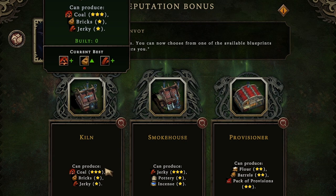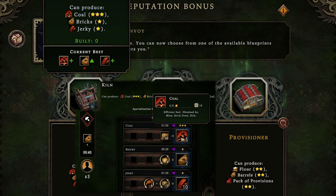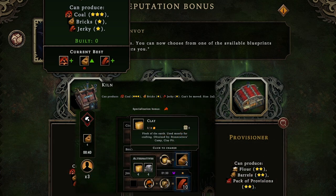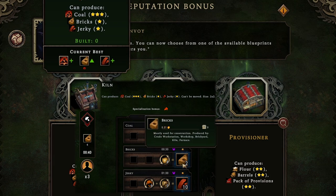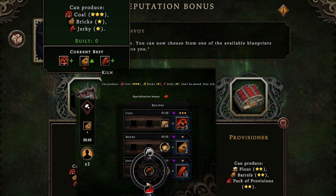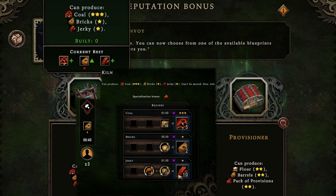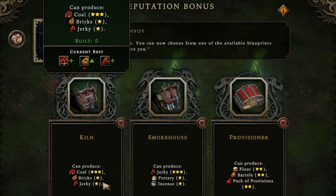We do have a building that synergizes with our cornerstone — the kiln makes coal, which is a fuel recipe, and coal is four times more efficient than wood at the hearth: 1 minute of fuel per coal versus 15 seconds per wood. You always need to keep the hearth burning or really bad things happen. The kiln also makes bricks at 4 clay to 2 bricks, much better than 6 to 2. Plus we have access to the jerky recipe — 6 meat or 6 insects plus wood makes 10 jerky, and lizards get a moodlet buff for eating jerky. So we're choosing the kiln.